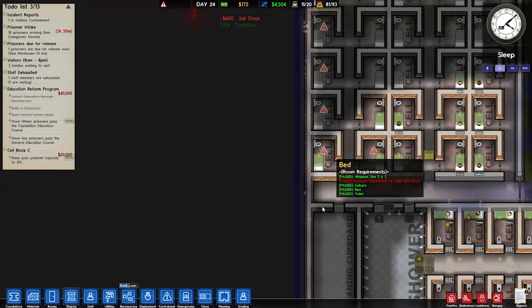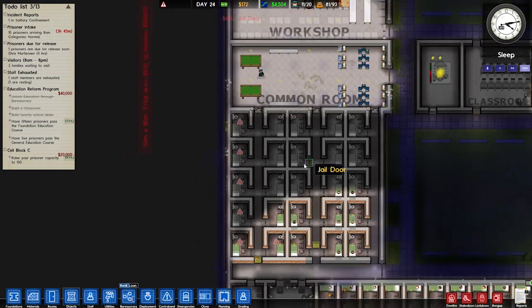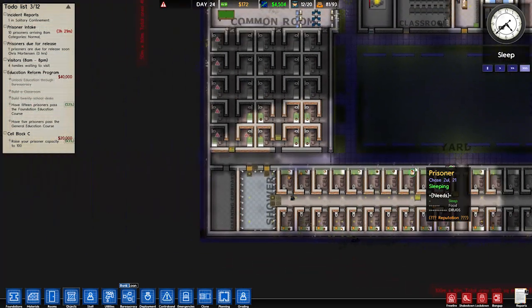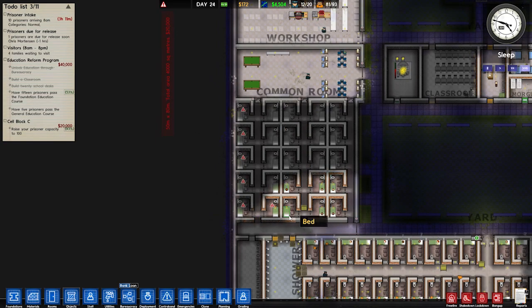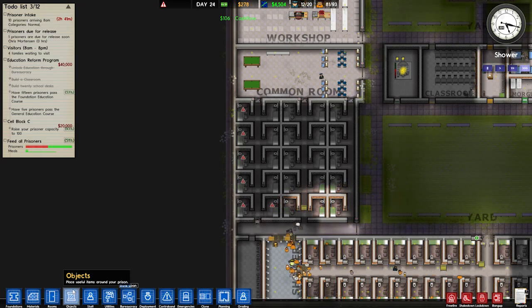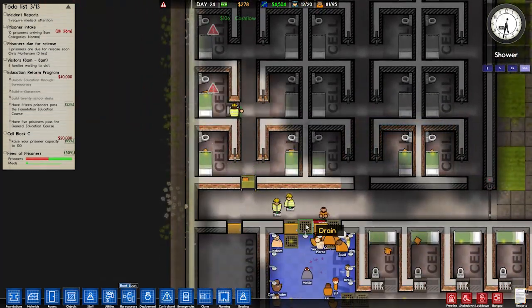Out of money — close though. Only a few more doors. We've got 93 cells completed. I did put the toilet back — good, I couldn't remember if I did. Let's get those few more cells done. Here come the doors. It's shower time — why do I have a drain there?